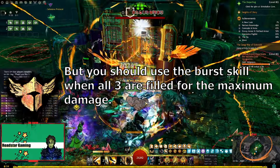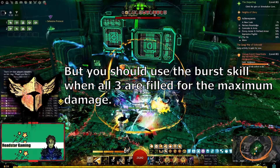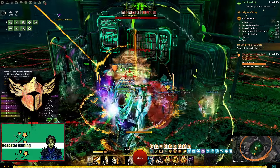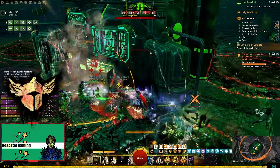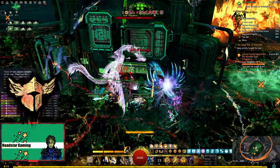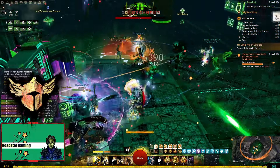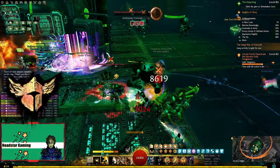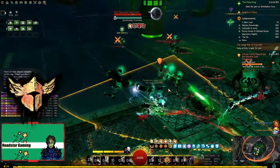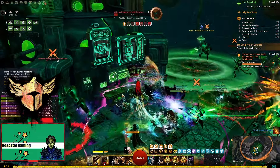If you are dual wielding, the burst skill will be based on the main hand weapon. However, if you want to make the most out of it, you should use it when all 3 bars are full. If you get out of combat, the adrenaline will gradually decrease. The leveling experience is also good and you have lots of weapons to test out. While the class is still OK in expansion content at level 80, you should focus on unlocking an elite spec as it will be more powerful than the core class. The build will be added in the description.